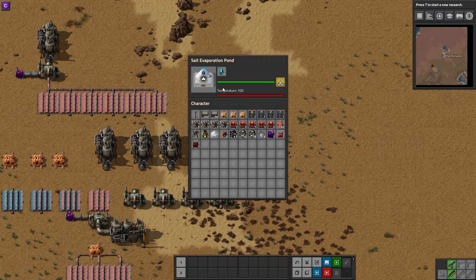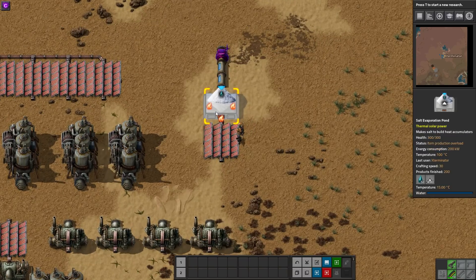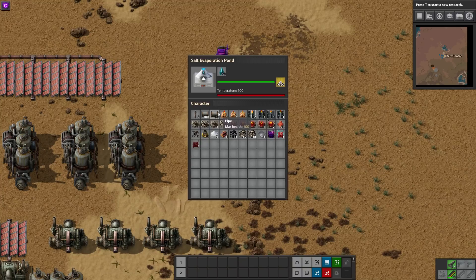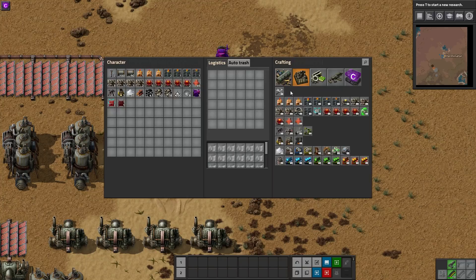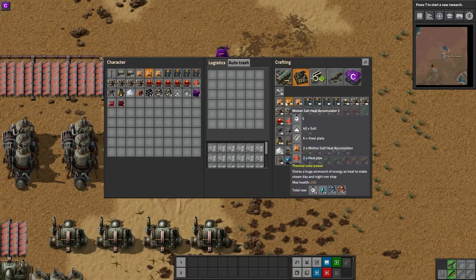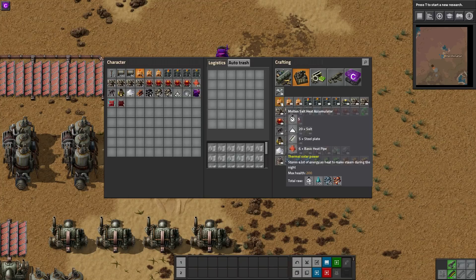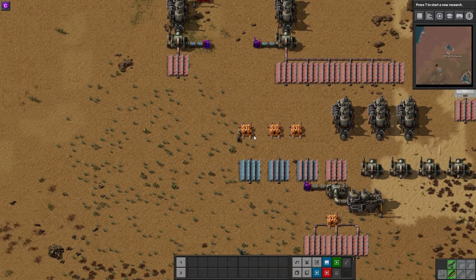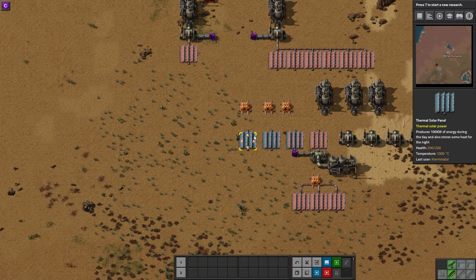The salt evaporation pond takes in water and heat — you can see the heat hookups on the side. I've hooked up one of these solar panels to it, and it takes the water and heat and generates salt. You can see it needs to reach 100 degrees. This salt is what you use to actually craft these components — it takes the salt plus other vanilla materials, or one of the previous versions of itself.